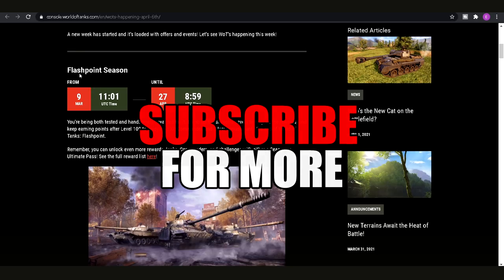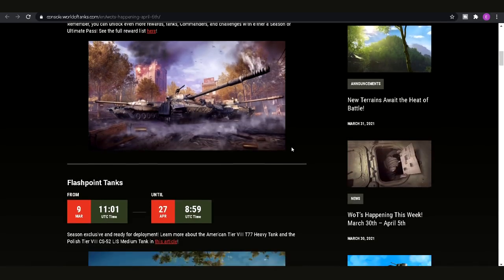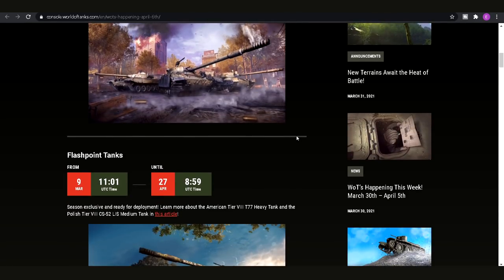Now the first thing — obviously the Flashpoint season is still going on, it will be going on until the 27th of April. You've got 3 weeks left to grind through however much you want of the season. We've also got a couple more weeks worth of the M60 pattern operation going on — the one where you daily log in, play 3 battles, and then you get certain rewards at different day stages along the way.